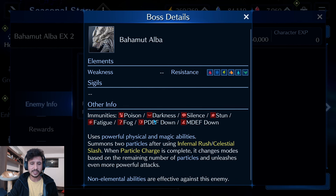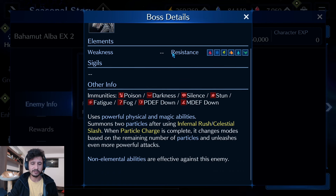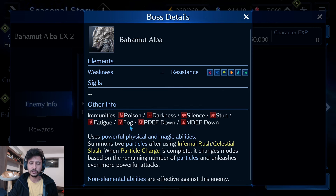This boss has resistances to all elements, so you're going to need non-elemental gear to take it down. He has immunities to physical defense down, magic defense down, and poison, but he can be broken offensively. The boss uses powerful physical and magic abilities and summons two particles — that's where Cloud's Sword comes in handy after using Infernal Rush and Celestial Slash. When particle charges complete, it changes mode based on the number of particles and unleashes even more powerful attacks.